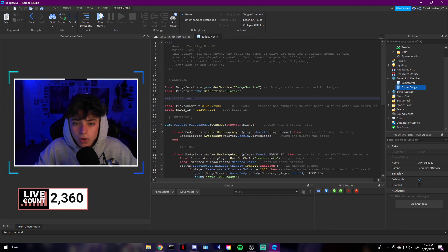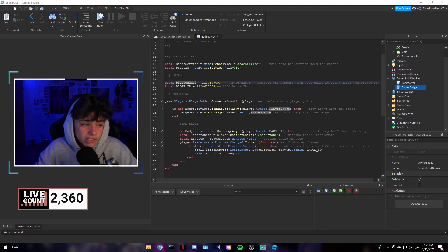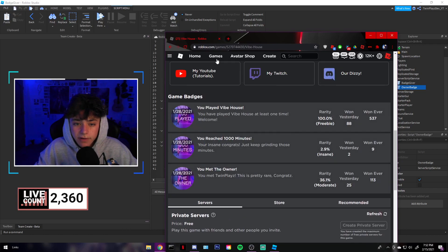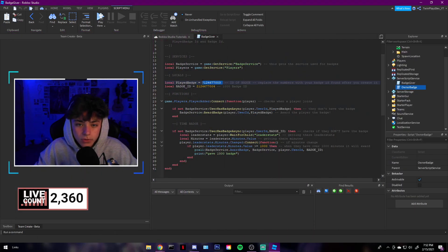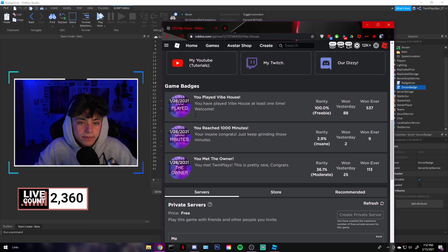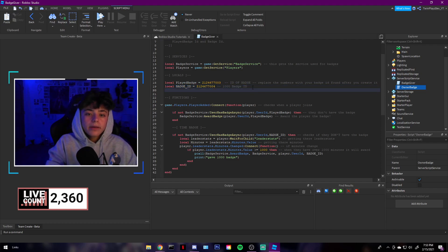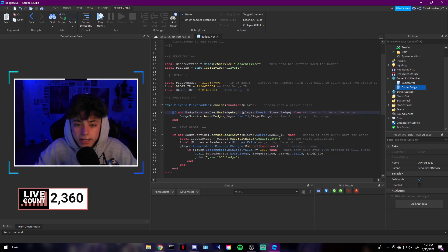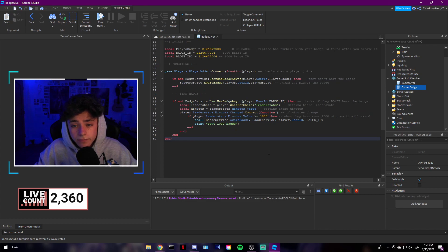All you got to do for the other one is fill in the badge ID for the 1,000 minutes badge and the played badge. Go to your badges once we make them. For 1,000 minutes and played vibe house, grab the nine-digit number. To know which is which, once you put the play badge in here you can see the name — that is the played badge. Grab that ID and put it right there. Then get the 1,000-minute badge ID and put that right there. If you want to create more minute badges, you can use Badge ID 2 and change that. What it's doing is: on connect, if they just played and don't have the badge, it's going to award them the play badge.